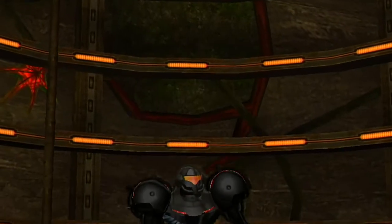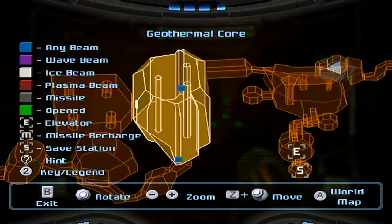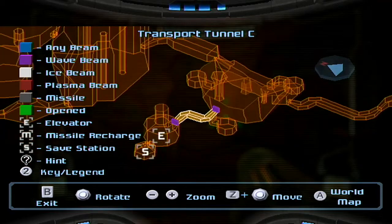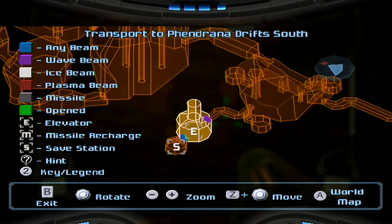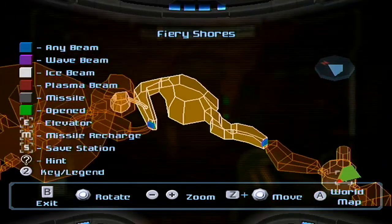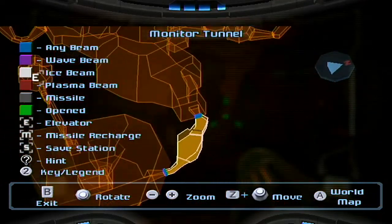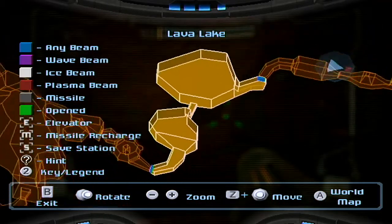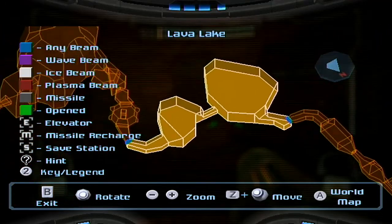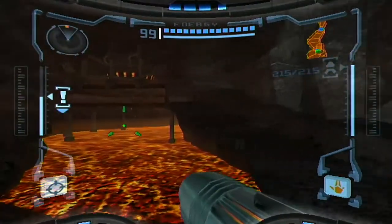Is this going to be like that one missile I got in Magmoor where I just blow up a random thing and that gives me what I need? God, this suit is so amazing — so good. Where the hell is our lake? Twin Fires Tunnel, Twin Fires North, Core Tunnel, Geothermal Core, Plasma Processing, South Core Tunnel, Magmoor Workstation — that goes to Phazon Mines. Fiery Shores, Shore Tunnel, Warrior Shrine — Lava Lake! Okay, it's actually towards the Chozo side.